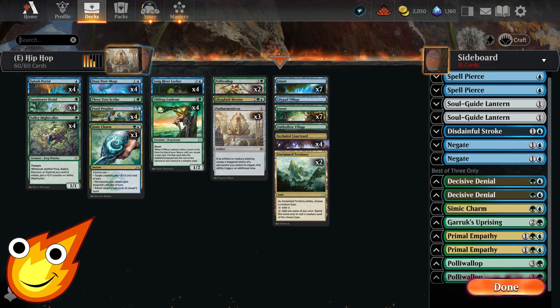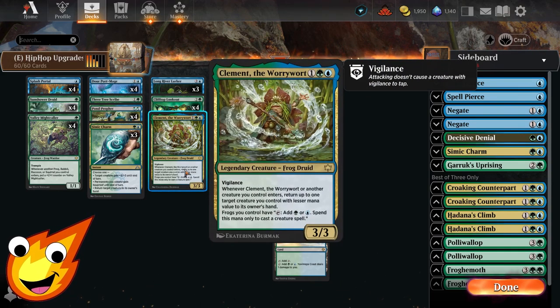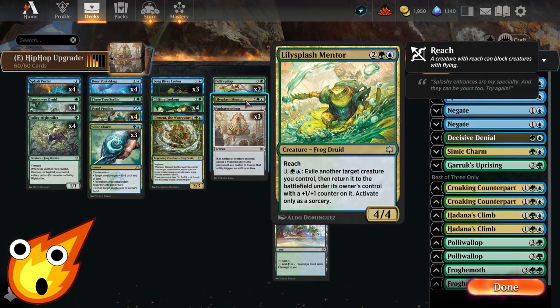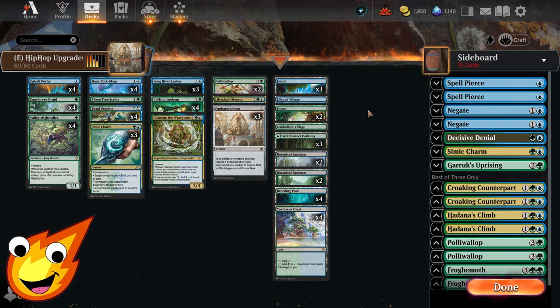For true fiery friends who've stayed this far, here's how to upgrade the deck. Most of the main deck is already solid, but a couple of additions help consistency. Consider adding a single copy of Clement the Worrywart — giving all our frogs the ability to tap for mana means we can cast things more easily and do more blink shenanigans with Splash Portal or Dowerport Mage. Also worth adding is Lily Splash Mentor — just one copy, since its blink ability costs three mana at sorcery speed. Most importantly, upgrade your mana base first before any other changes.